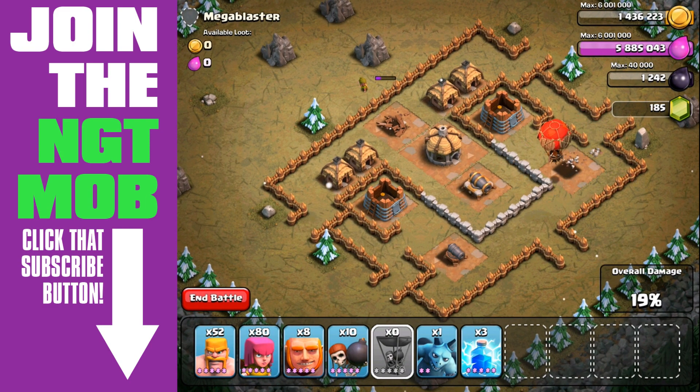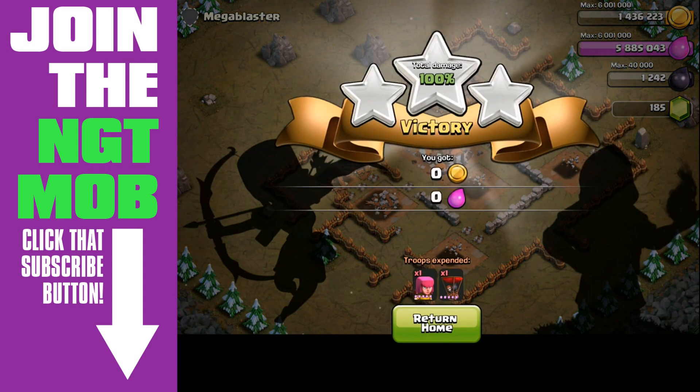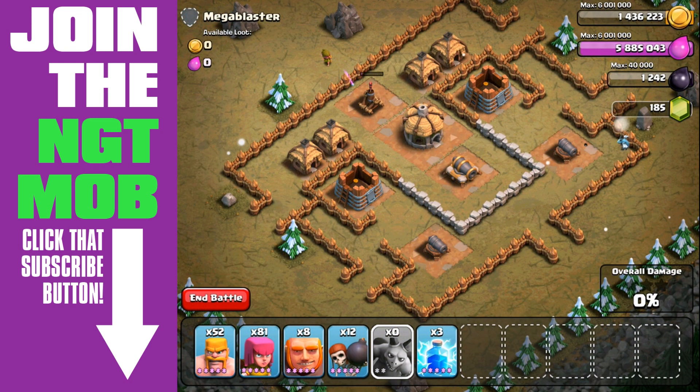The levels after this are going to be a bit tricky because we're going to have a combination of air defenses as well as ground defenses. We've got to somehow take out those air defenses before our units get taken out by the ground defenses, then send in our balloon.